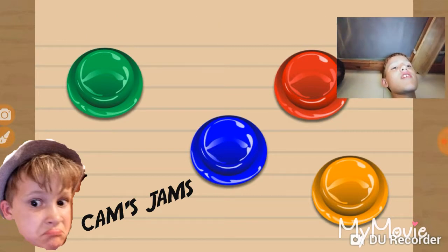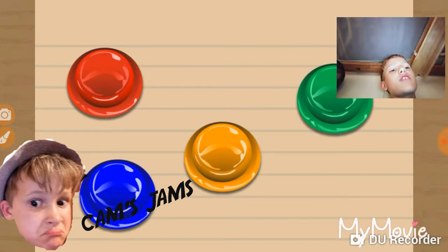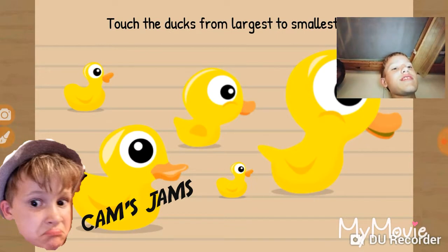Press the red button. Press the red button, then green. Toys to the blue. That's the computer mouse. Catch the ducks from smallest... from largest to smallest.